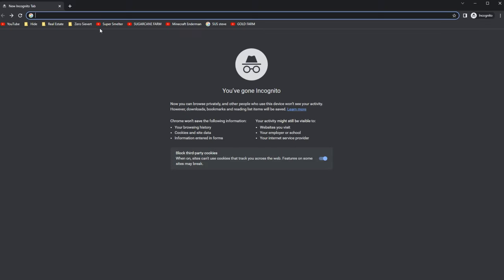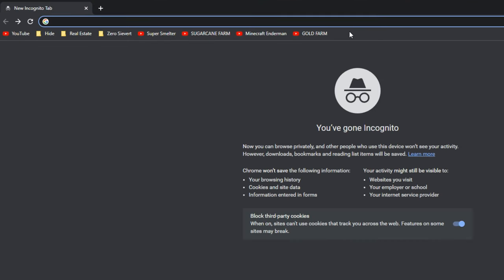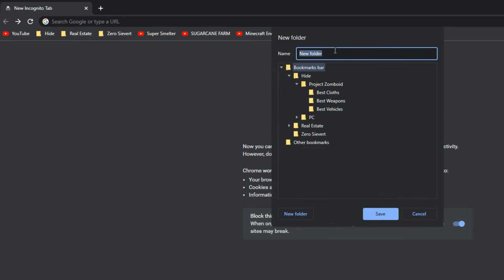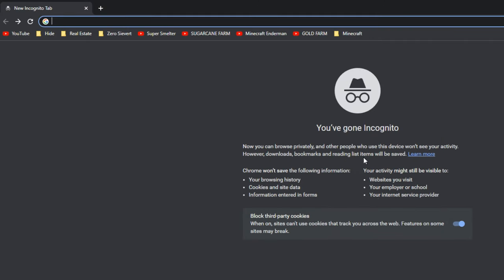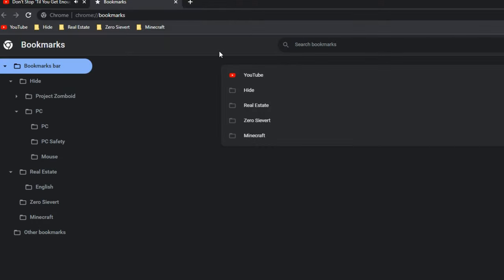So let's say you want to bookmark all these things and organize all this. All you have to do is right-click on one of them and click Add Folder. Then you can name the folder whatever you want — I named it Minecraft and put it in the bookmarks bar. Click Save and then drag everything into that folder. And there you go, it's nice and neat and organized. Or you can edit it by right-clicking the bookmarks bar and clicking Bookmark Manager, which makes it easier to organize a lot of things if you have a lot.